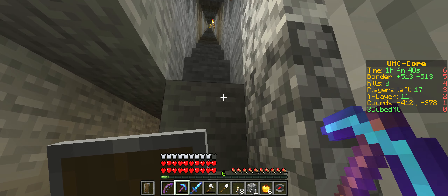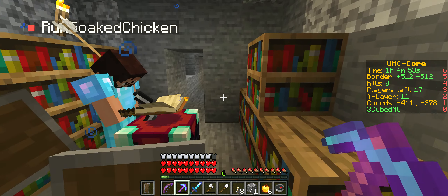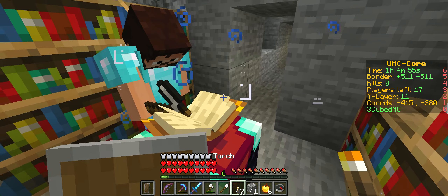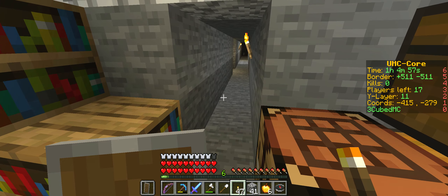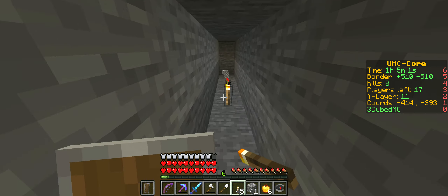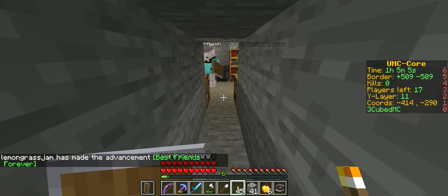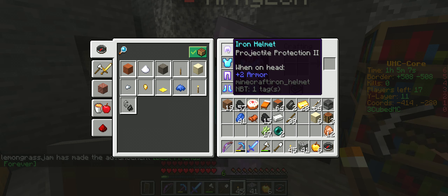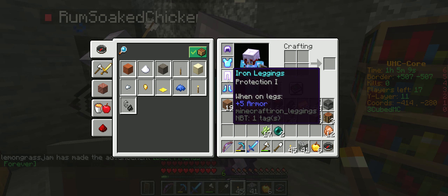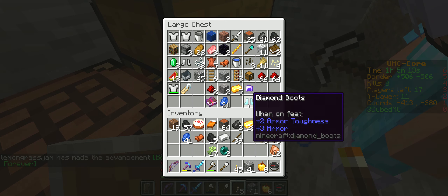Do you have arrows, Rom? Oh, by the way, the border is a hundred blocks away. Oh dear. Yeah. I've got five. Anybody want this protection one helmet? Iron? I have projectile protection two. There's a diamond boots here, by the way, guys. Someone take those diamond boots.